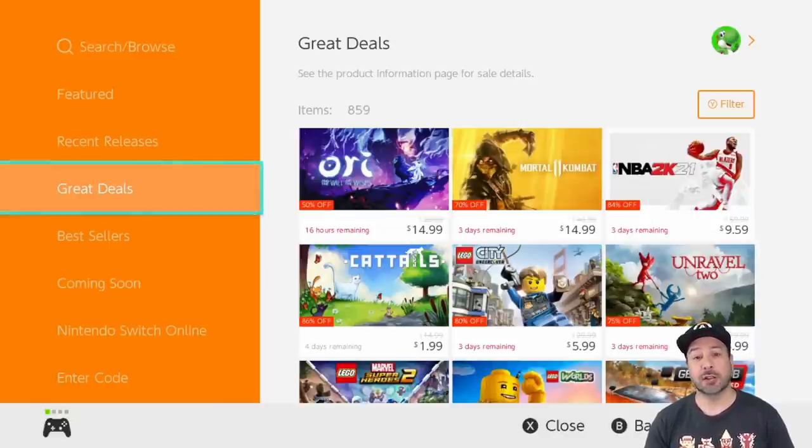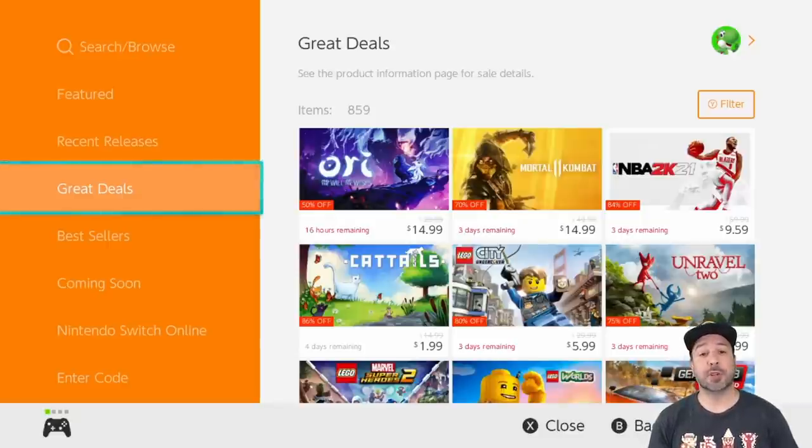These are games currently on sale on the eShop that are in my opinion some great pickups. As usual, a quick reminder that I don't go over deals mentioned in last week's video, and since most deals last more than a week, I recommend watching last week's video to make sure you're getting all the deals currently available. We also do a separate under five dollar eShop deals video, and although I'll sprinkle in a few under five dollar deals here, if you want to focus purely on budget games, check out that second video.